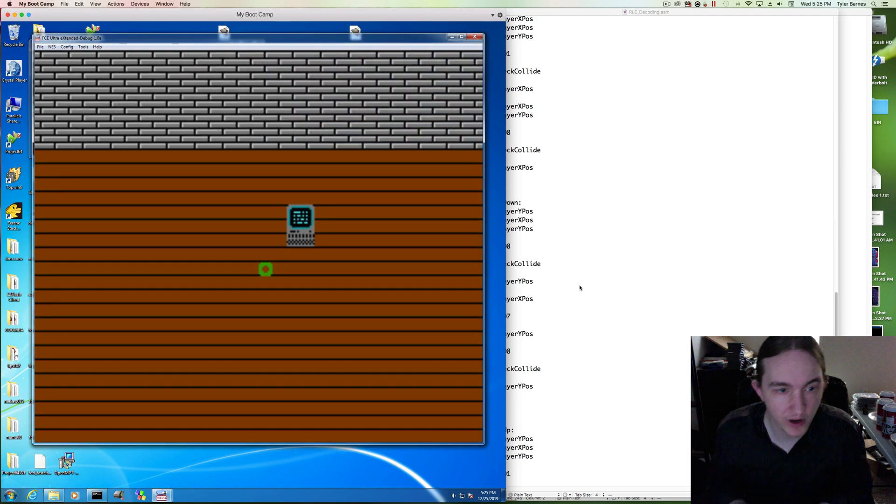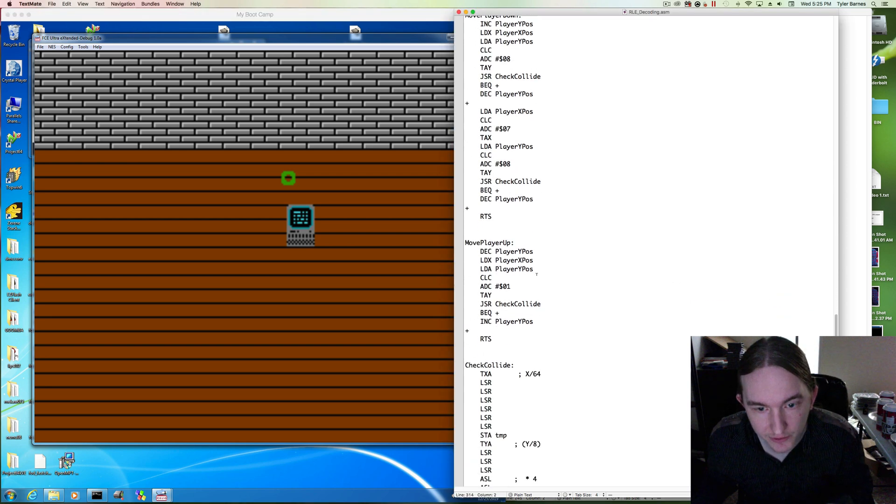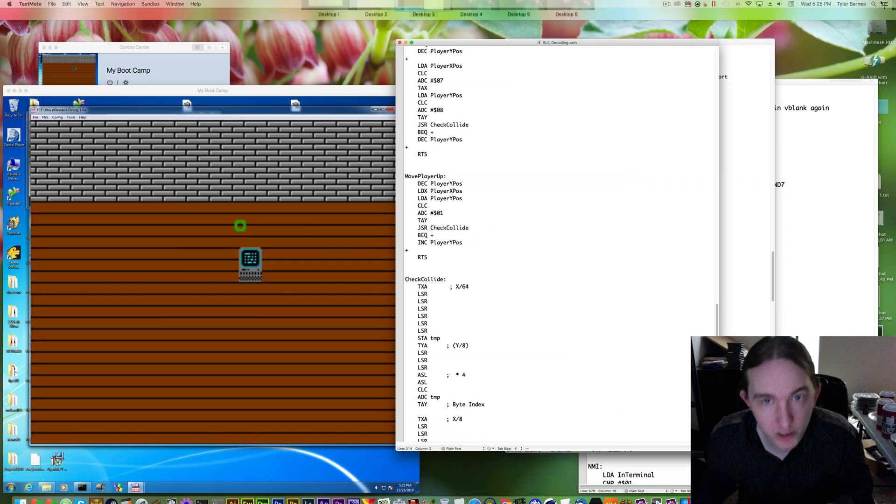Traveling down — both those points are being collided with. The last point is the top-right point when we're moving up, which we have yet to add. We can still clip into stuff. That's x plus 7, y plus 1.